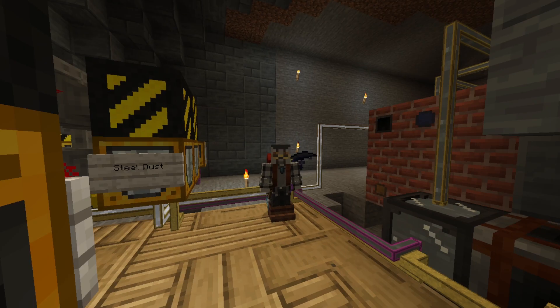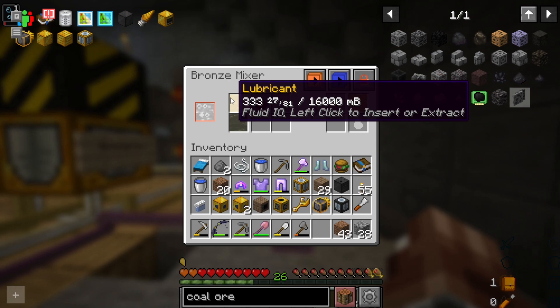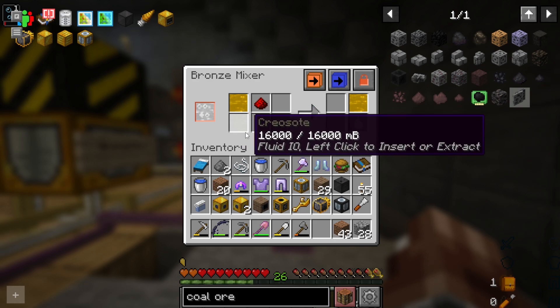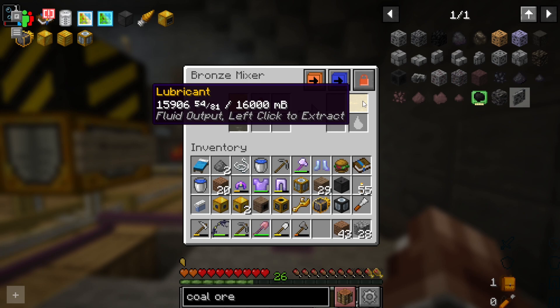As you can see by this purple pipe right here, I finally got the lubricant sorted out — now we have lubricant just being made. Although this right here was an accident with the pipes and I bumped some lubricant back in, but thankfully it works just fine with the creosote down here. We are, however, just completely full now, which is a fairly decent place to be.